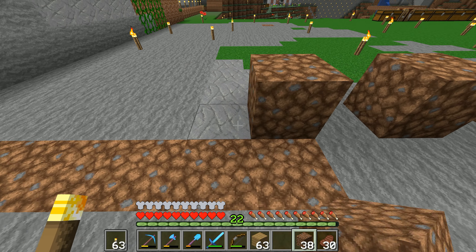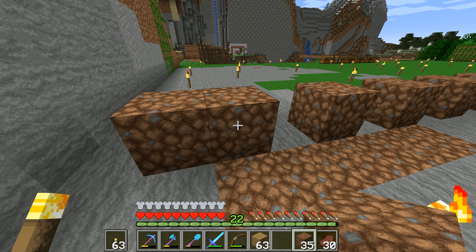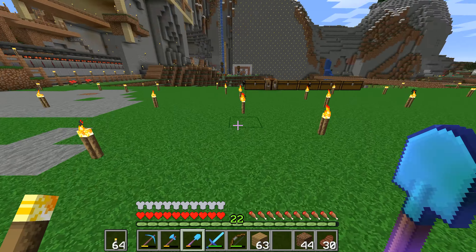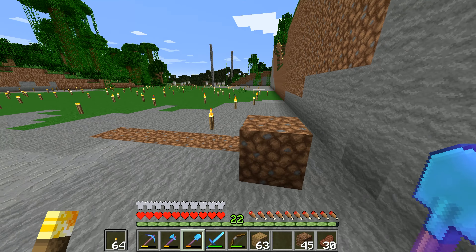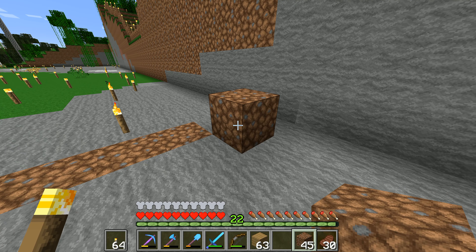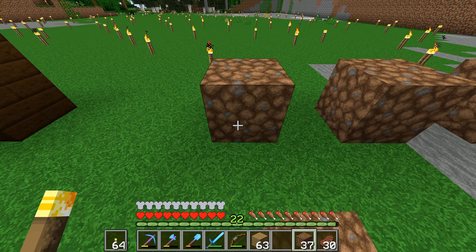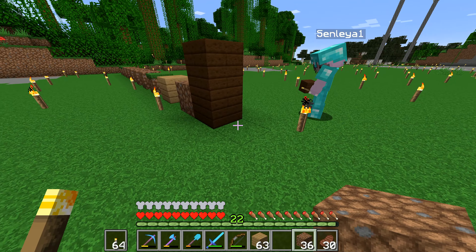Where are we starting? We kind of want a bit of an entrance lobby. So I would say if we just move up to about this point. We'll start here — we want to mark this out quite carefully because we've counted this out, and we can actually have trading areas. I'm just going to do this with dirt.